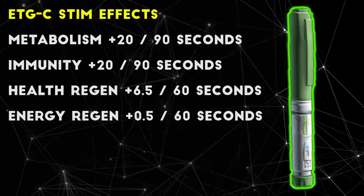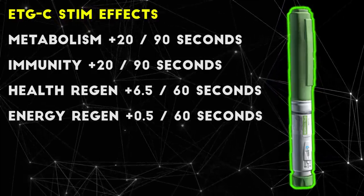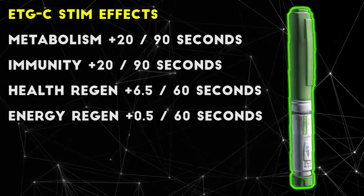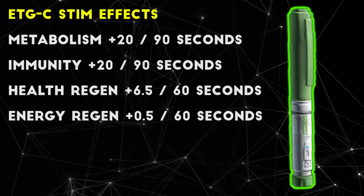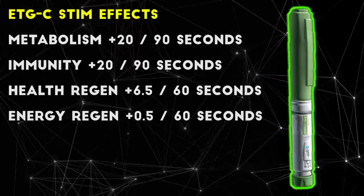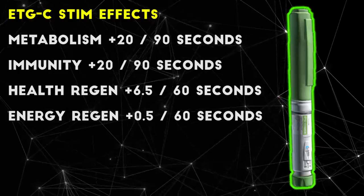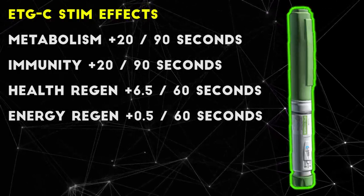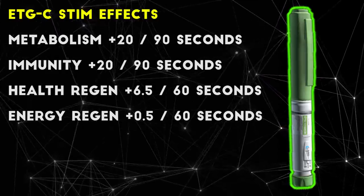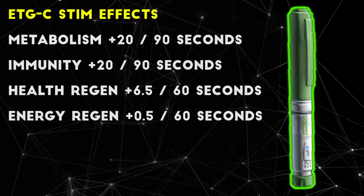Using this stim gives you the following buffs: your metabolism and immunity skills are increased by 20 points for 90 seconds, which is honestly a pretty minor buff and is barely noticeable. The effect you will notice though is 60 seconds of health regeneration at 6.5 points per second, which equals out to a possible total of 390 HP healed over 60 seconds. This targets all points on the body and will continue healing as long as the effect is still active. What this means is that a single ETG stim can effectively heal you from 10% to full HP in 60 seconds, while you're still free to move, shoot, loot, pack mags, or use CMS kits.